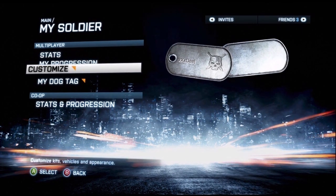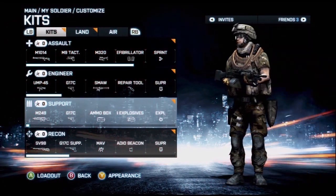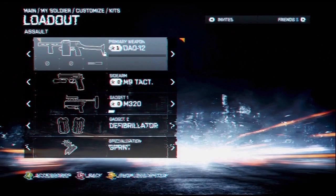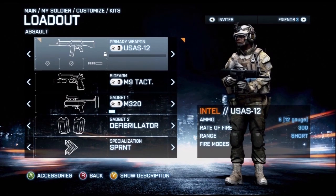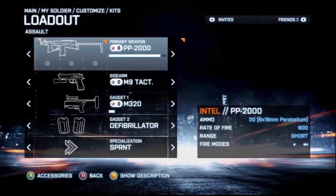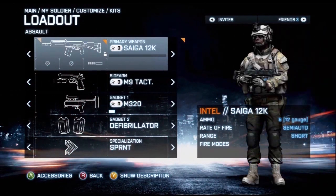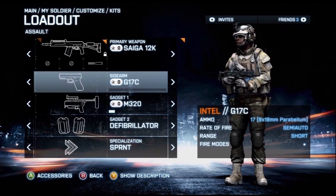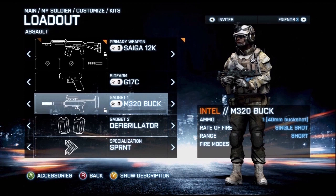I'm gonna get right into it — this is for customizing your classes, your camouflage and all that. You can go into a class and look at all the guns you don't have yet, things you have to unlock. For every gun there are stats, and if you push Y — I didn't push Y for the longest time — you can look at what perks do. I found out you can use a grenade launcher here for smoke and buckshot.